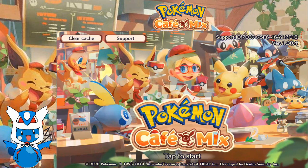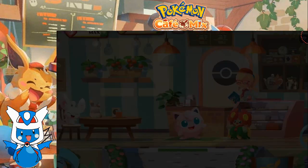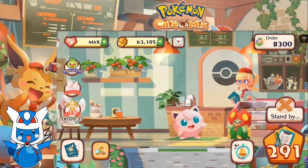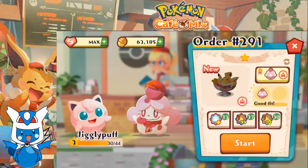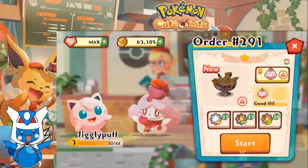Good day, human Lodiosites. This is Lodios Azuril, and welcome back to Let's Play Pokémon Café Mix. So let's just jump into this. We are up to order 291. Last time we got a canned fruit rack for our cafe. This time we got a whole new recipe to prepare. Jigglypuff wants it, and so does Slurpuff — let's make it happen.